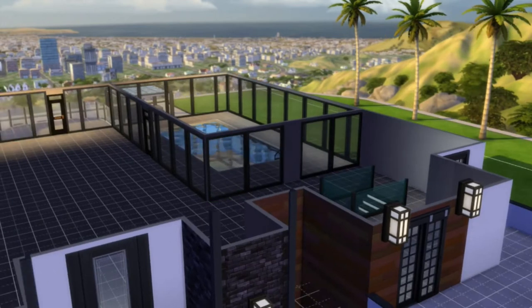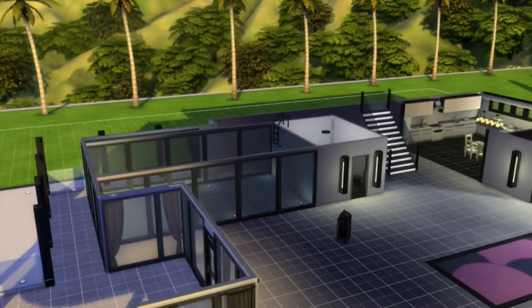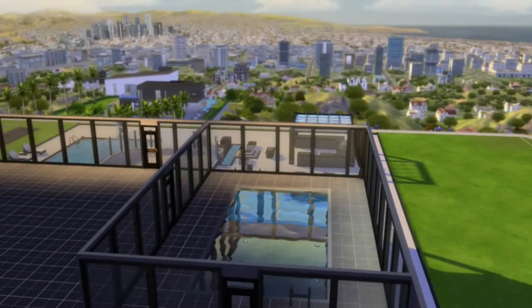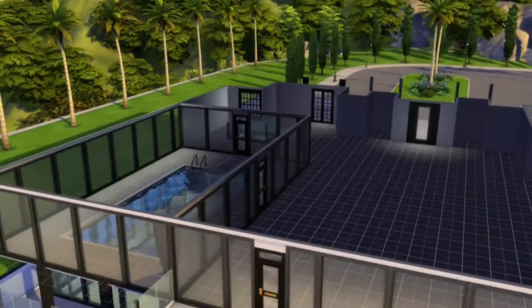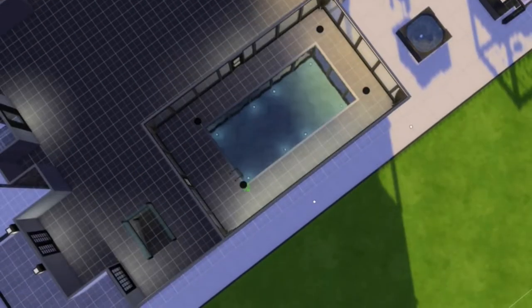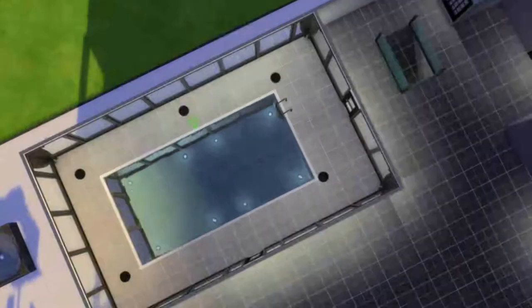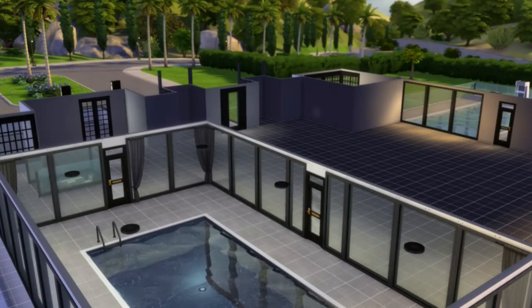Back to the build — here is my second pool on the second floor, which is pretty nice because it's right next to the stairs. Once you get to that second floor you could just walk to the pool and do some exercise, do some laps, and you could have a really nice view from the inside out.